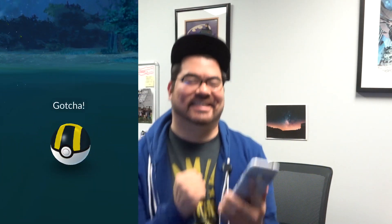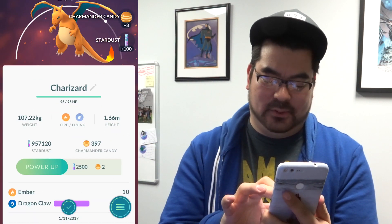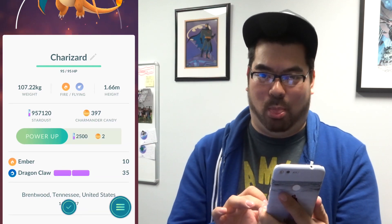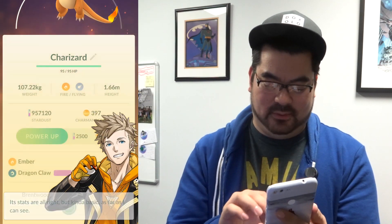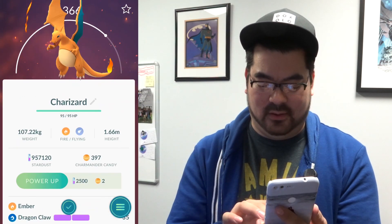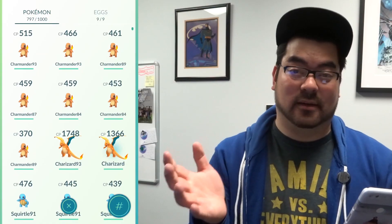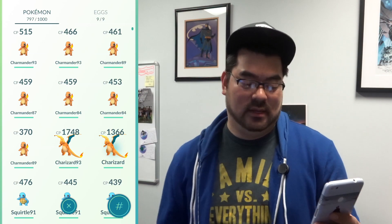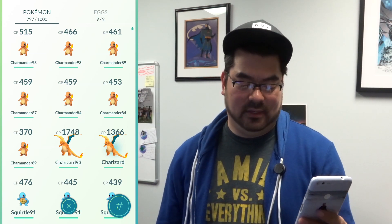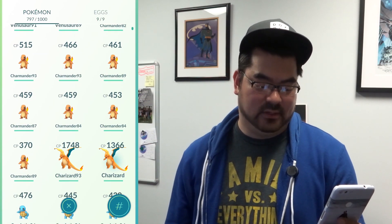Yes! Caught him! Ember, Dragon Claw. How did you give me such a hard time? Room for improvement — I don't have a lot of Charizards so he's staying. Oh wait, 1366 CP. I did catch a couple wild Charizards during the event and they were super low CP, worthless. This one's got a decent CP — I'm gonna hold on to that, next to my 93% IV Charizard with another kind of lame attack. Dragon Claw is not a bad move though.